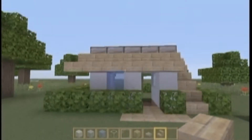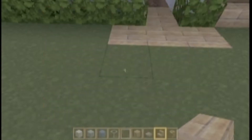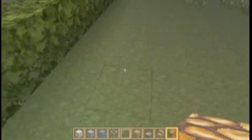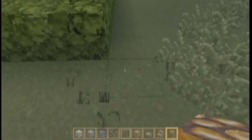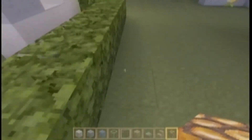The sun is going down, so we're going to go ahead and get our glowstone to light this place up a little bit so it doesn't look too dark. I'm just putting this on all the corners.